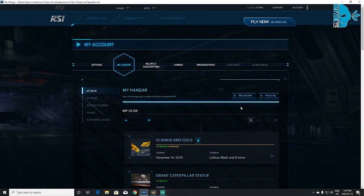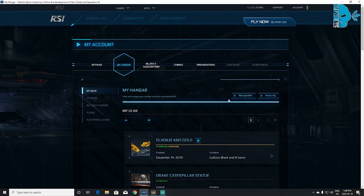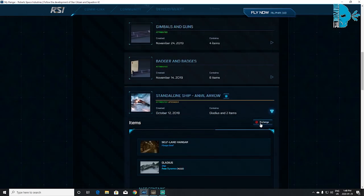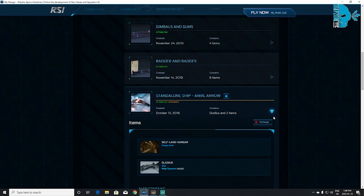Now, if you want to melt a ship — what this means is if you have multiple ships and you wanted to get rid of one, you can actually melt it. That money is then attached to your account as store credit. For example, if you had a Gladius and an Avenger Titan and wanted to upgrade but didn't want both ships, you can melt one. When you click Exchange, it will melt that ship and give you its value in store credit — the Gladius is worth $90, and the Avenger Titan would give you $65 in store credit.